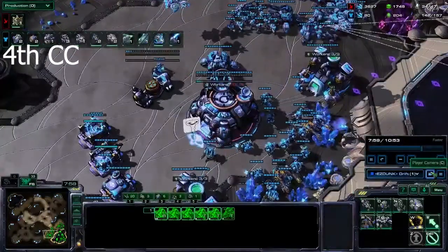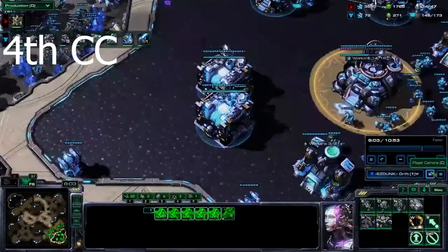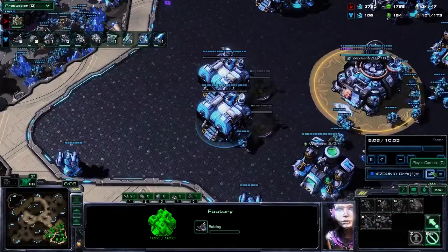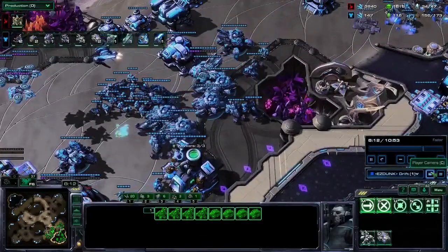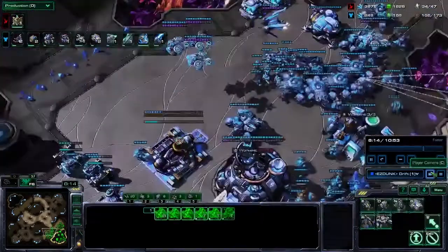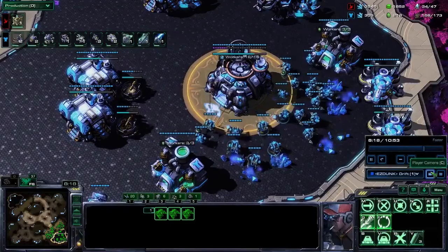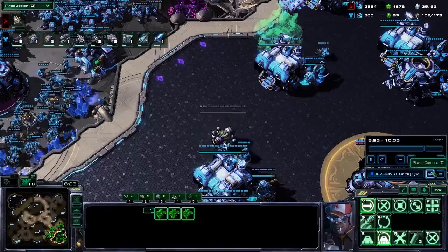Between 7:30 and 8 minutes, get your fourth command center. Start blue flame as soon as you can. If they attack into us at our third and we don't have blue flame hellbats, it can be hard to hold versus charge lots — but blue flame hellbats do a lot against them. Make sure you do not forget that upgrade.